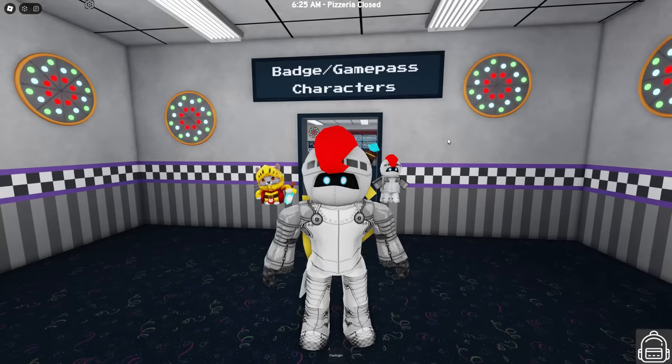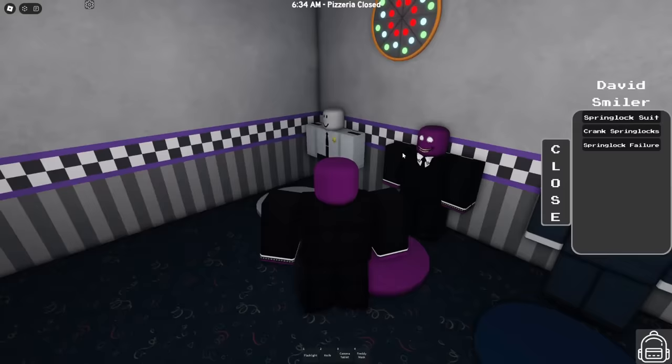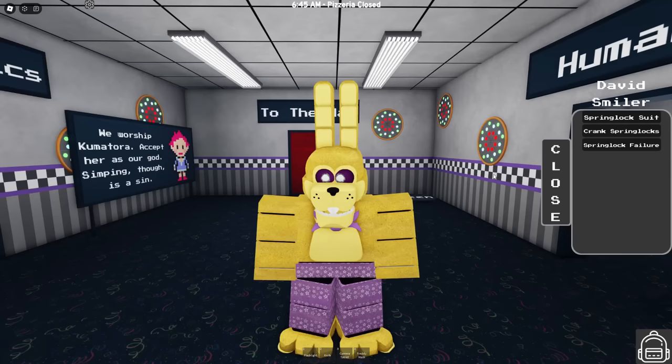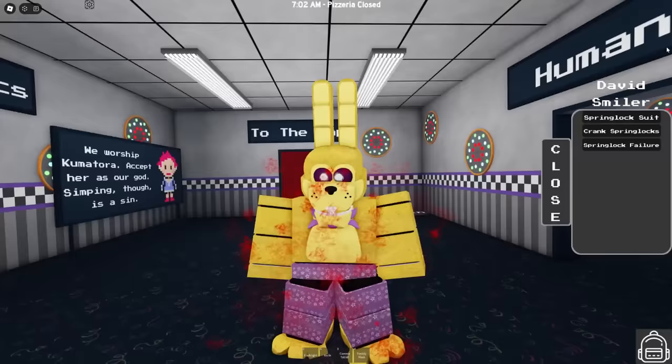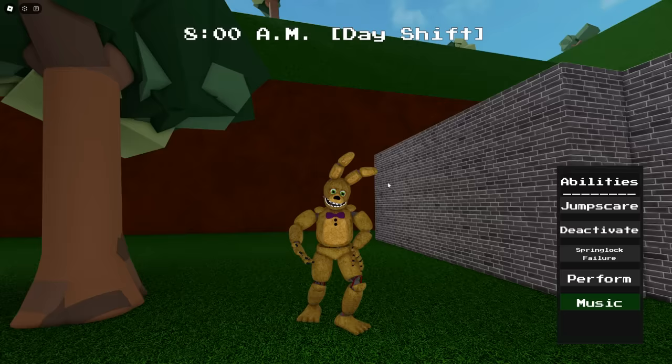The next game is one of my personal favorites — FNaF The Resurgence. In this game you go into humans, become Purple Guy, and then you have an option to enter the spring lock suit. When you're in the suit you have to crank it or else it'll be an unfortunate outcome. The scream — oh my god. This one does have the blood effect, a scream, and even a screen shake as well.